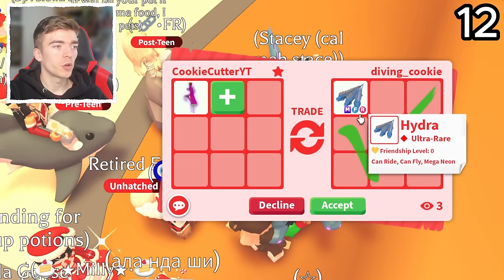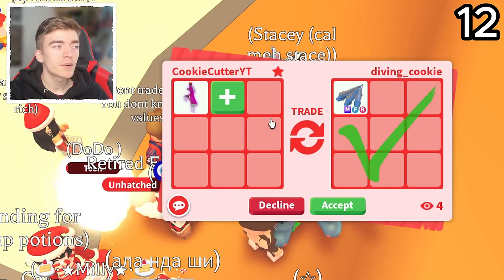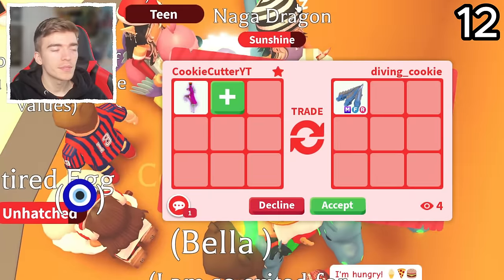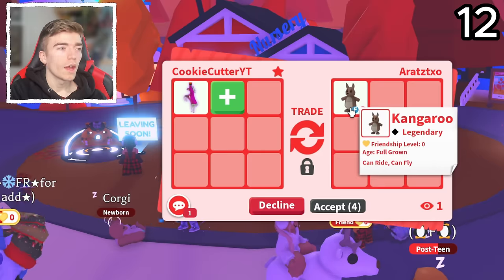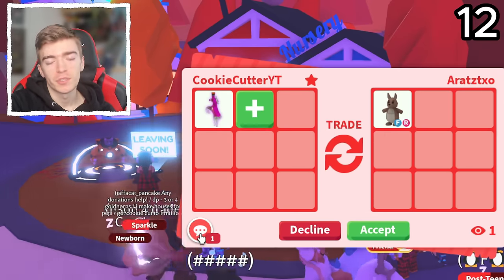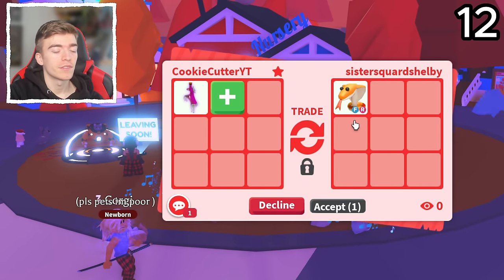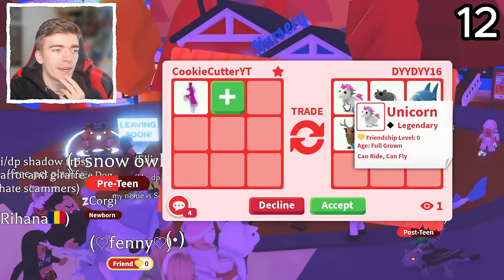This one is definitely a troll — a Mega Fly Ride Hydra. There is no way they are accepting one Ride Potion for this. They accepted! A Fly Ride Kangaroo — what and why? They're not accepting this for a Ride Potion. A Fly Ride Cobra — that's actually pretty decent if they accept this. This person has just pulled out some really rare, old, expensive pets. These are full grown. There is no way they are trading all of this for a Ride Potion.